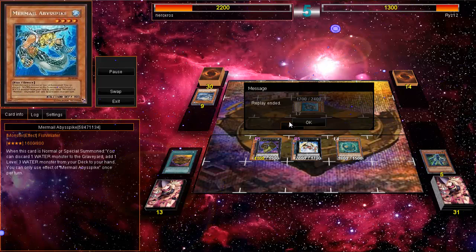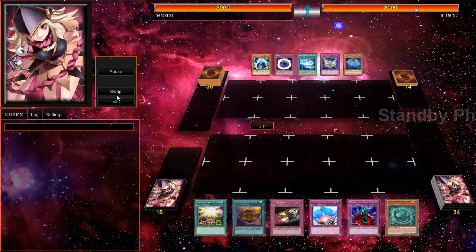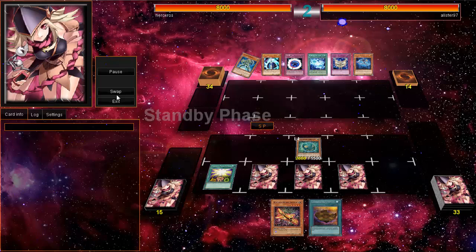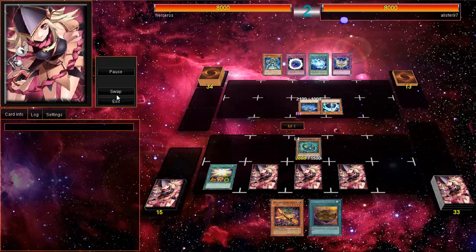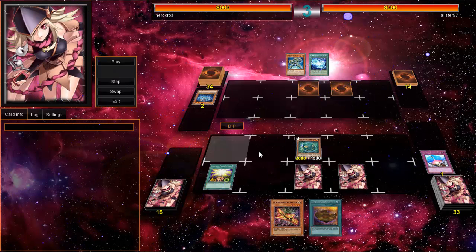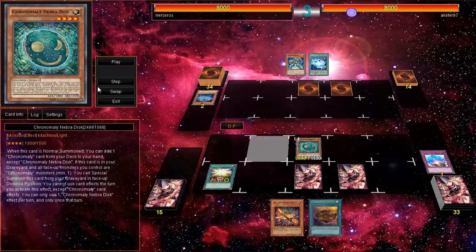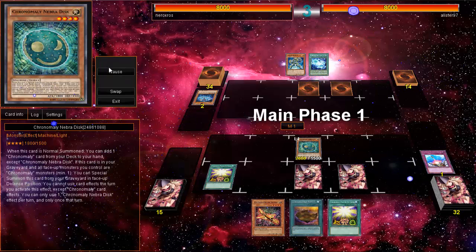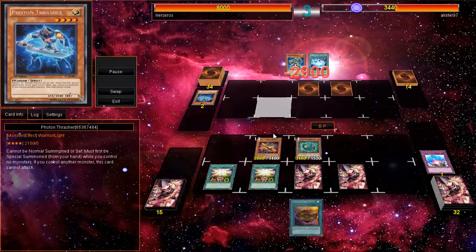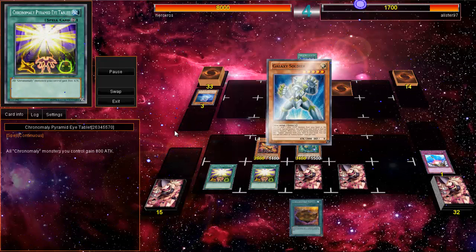Here I was against a Galaxy player — I actually went against Galaxies twice using Chronomaly, but I forgot to save the second duel, which sucked. He goes for Silent Honor ARK, which was weird since I didn't special summon — but I just removed him from the field. I didn't want him there. Chronomaly beat down using Double Pyramid Eye Tablet, which is awesome.